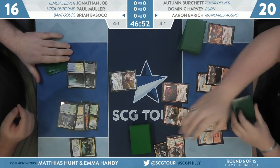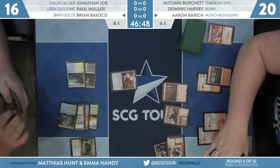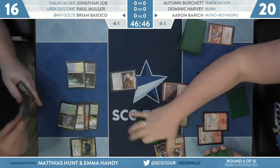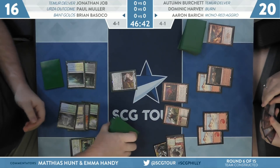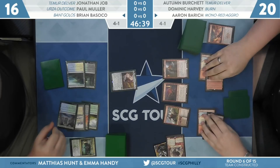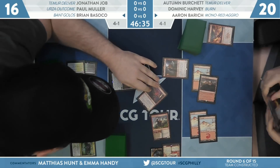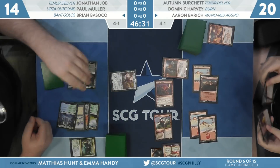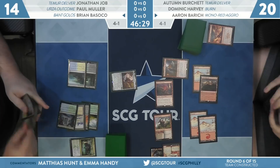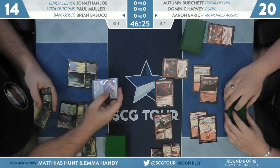That's three life gain lands already in play for Brian, starting at 23 — it kind of offsets the fact that he was behind a turn at the beginning. Between Growth Spiral and the gain-life lands, he's really in a good spot. It all seems incidental, but when your opponent plays Fervent Champion they become really relevant. This is the card — the linchpin of the mono red deck — Torbran, Thane of Red Fell. This is going to make all of Aaron's creatures deal even more damage.